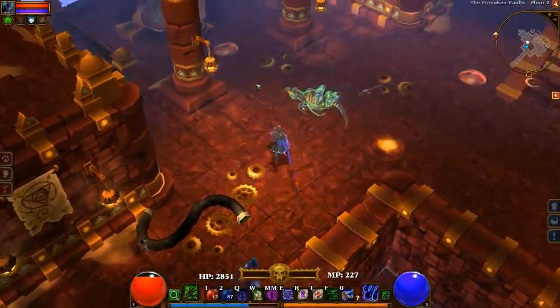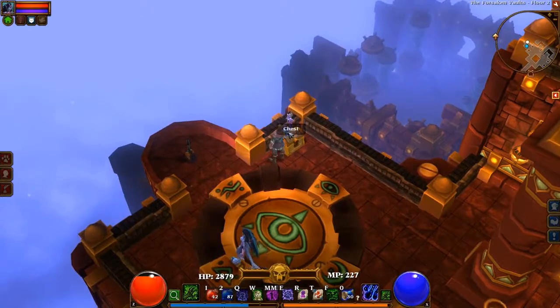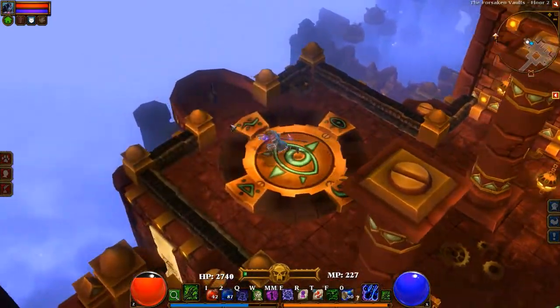What's up, Mercs? It's Jon. Here is some more Torchlight 2 Synergies mod. Last time we were clearing out the Forsaken Vaults, which is basically the intro I gave last time, because this place is gigantic and it is hard as a rock.